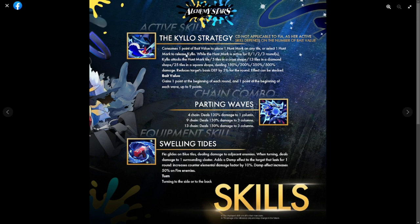Bait value also gains one point at the beginning of each wave, up to nine points. So she'll be summoning and releasing Kylo by placing hunt marks on tiles. This active skill is actually simpler than it seems — just placing a hunt mark, then Kylo deals damage and reduces the target's defense by 5 percent. This is simpler than Gino, who has the card origin and sanity system in play.